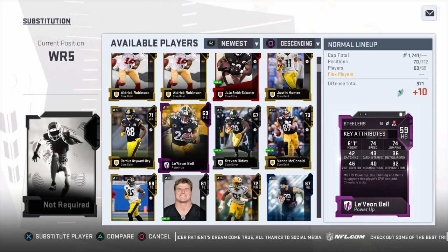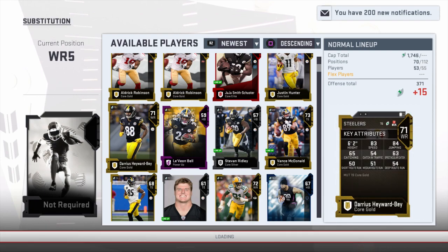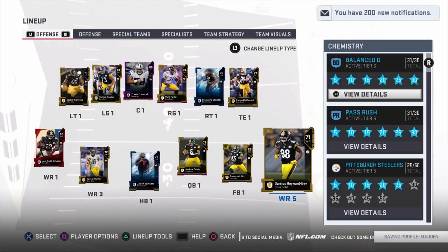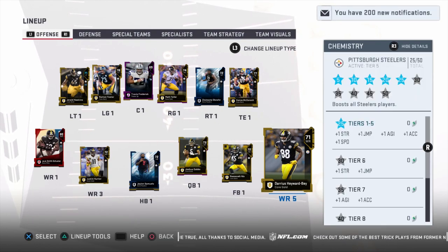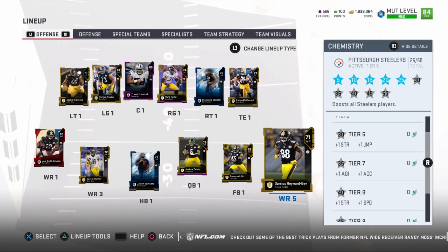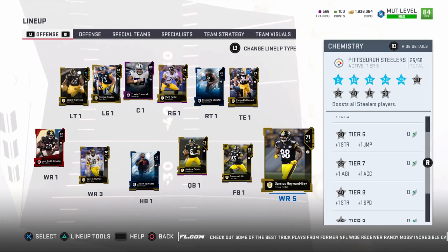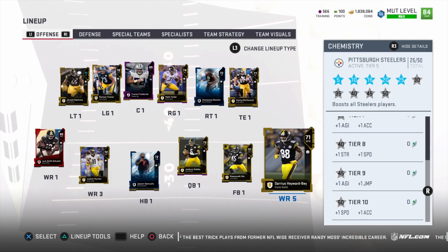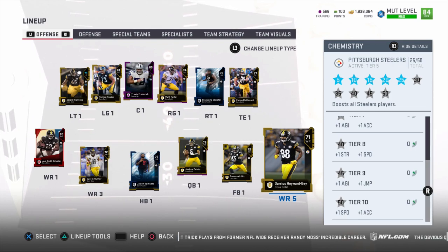Once we have Darius Hayward-Bey in the lineup, we are at 25 out of 50. What 25 out of 50 gives me is plus one to strength, plus one to jumping, plus one to agility, plus one to acceleration, and plus one to speed. If you keep going even further, you could get a strength boost, a jumping boost, another agility boost, another acceleration, another strength, another speed, another agility, another jump, another speed, and another acceleration.